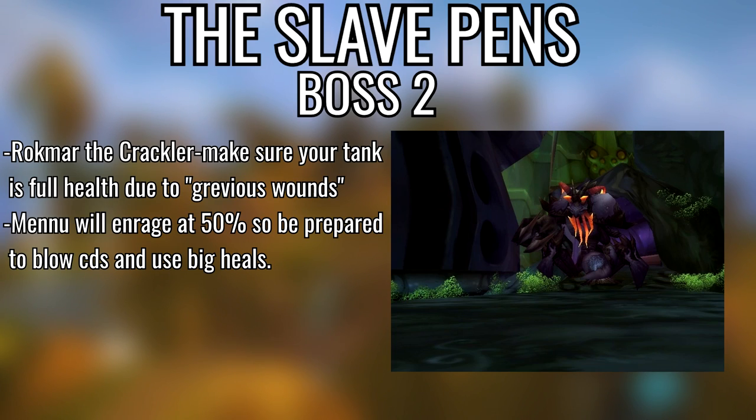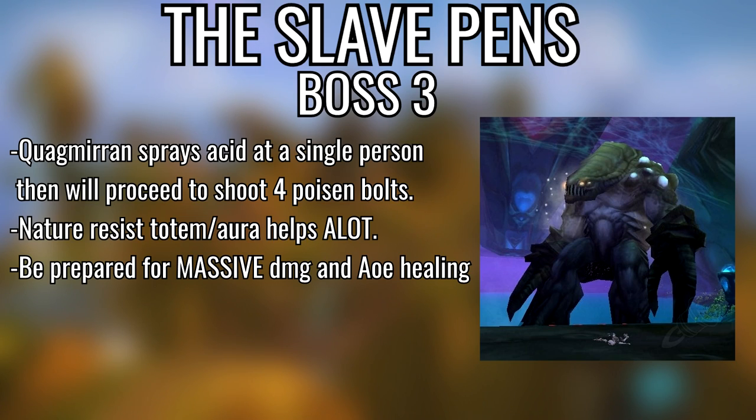Second boss, Rokmar the Crackler — make sure your tank is at full health the entire fight because he puts a debuff called Grievous Wounds that does about 400–500 damage every second unless they're topped off. If you play a shaman, drop a Nature Resist Totem to help a bit with his spit. When he hits 50% health he pops into a rage that increases damage and attack speed, so pop all your cooldowns here as a healer and try to keep your tank alive.